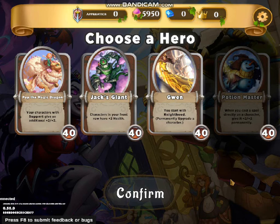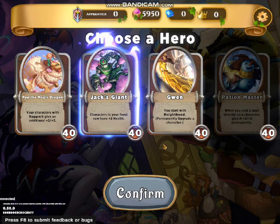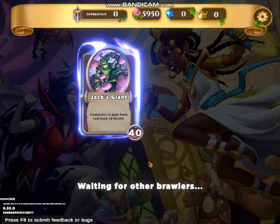It looks like that backfired completely so it's time to choose another hero. We have Jack's Giant — characters in your front row have plus 2 health. Then there's this one I purchased with Pixie Dust: when you start, Knight Hooded permanently upgrades a character. This is kind of tricky, but I think I'm going to go with Jack's Giant.